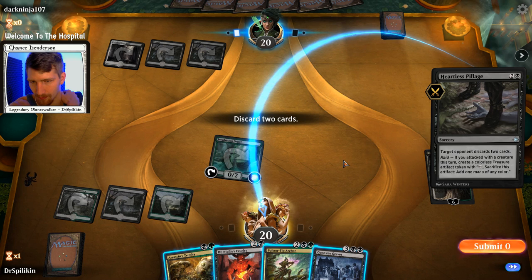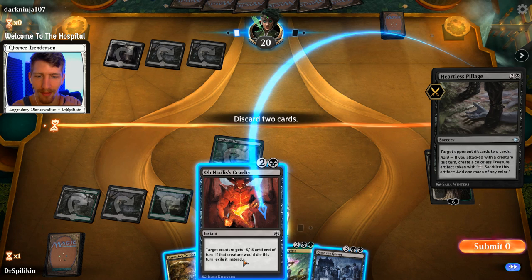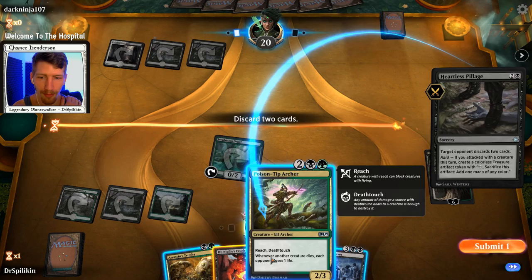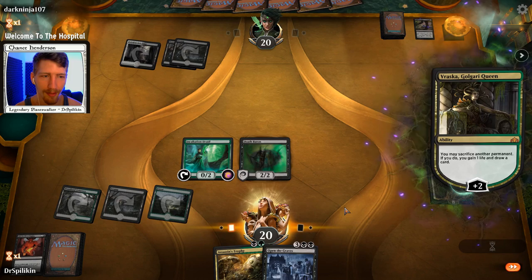I don't want to get rid of any of them — I want Open the Graves, I want Poison-Tip Archer, I want Ob Nixilis's Cruelty, and I want Assassin's Trophy. If I had to get rid of two I guess Ob Nixilis's Cruelty and Poison-Tip Archer, because I really want Open the Graves and Assassin's Trophy is just really great. I definitely don't think that was the most appropriate play — I definitely should have gotten rid of Open the Graves, but hey, what are you gonna do.